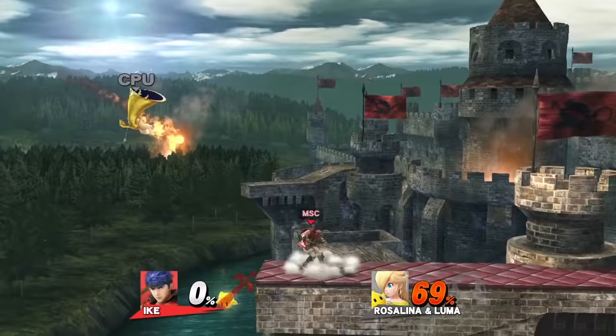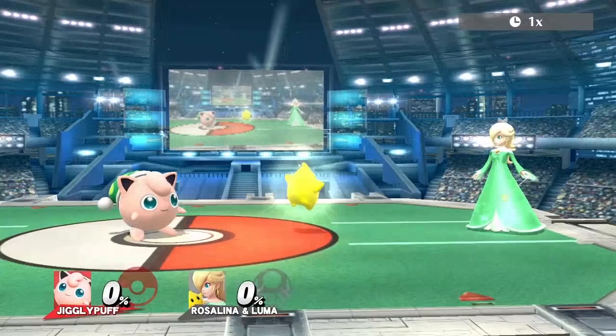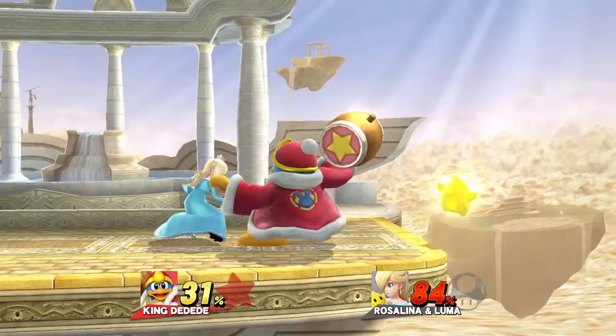Ike's best move is dash attack — it comes out fast and the sword's disjointed hitbox makes it a bit safer. Neutral B can reach below the stage, which is great for edgeguarding Luma. Jigglypuff unfortunately has nothing noteworthy; the only moves that put full-health Luma into tumble are side B and rest, both of which aren't worth going for given the trajectory and distance they launch Luma.